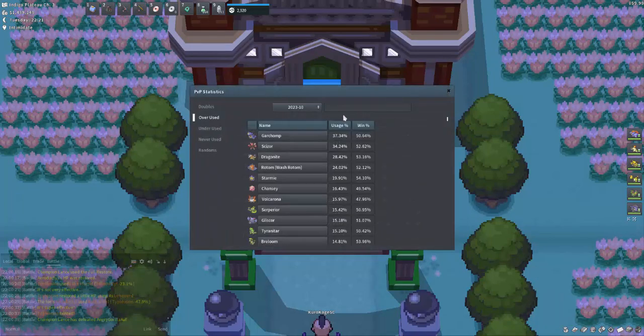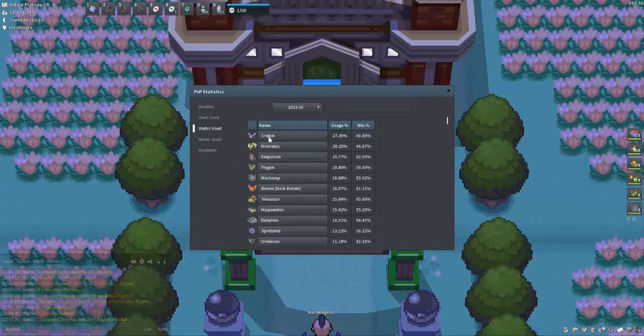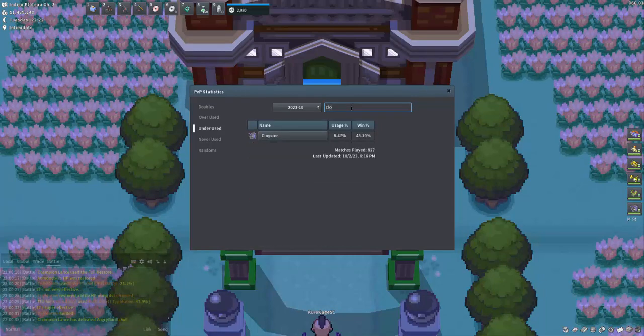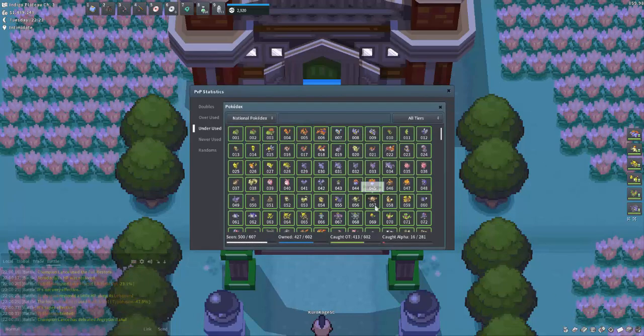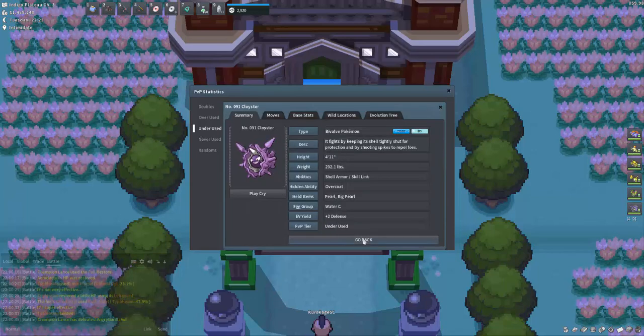Some things we need to know about Cloyster is its demand. Cloyster is used 2.95% in overused and 6.47% in underused, and I think it's an underused Pokemon from my understanding.